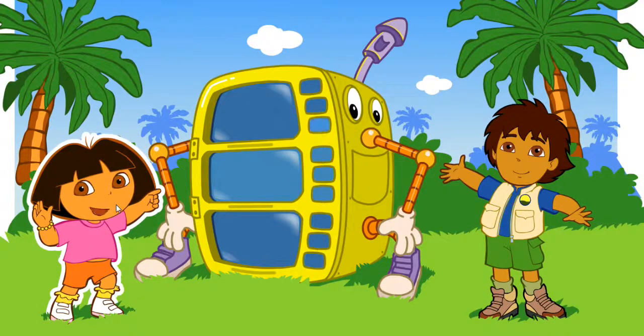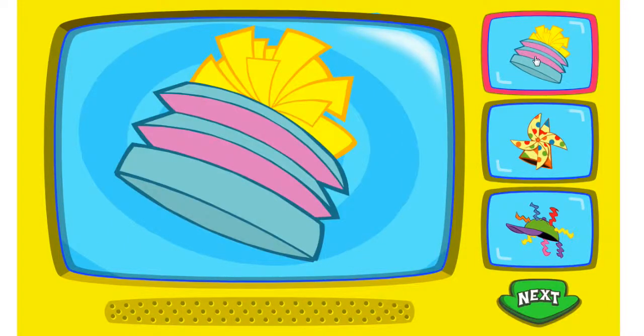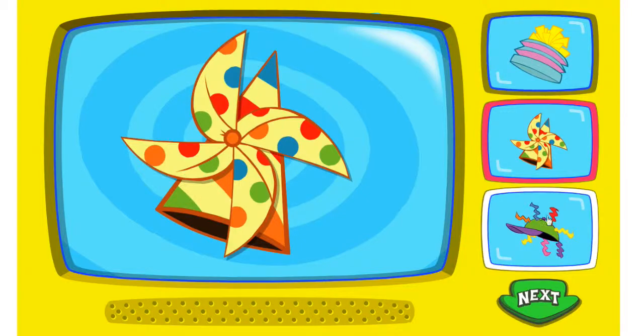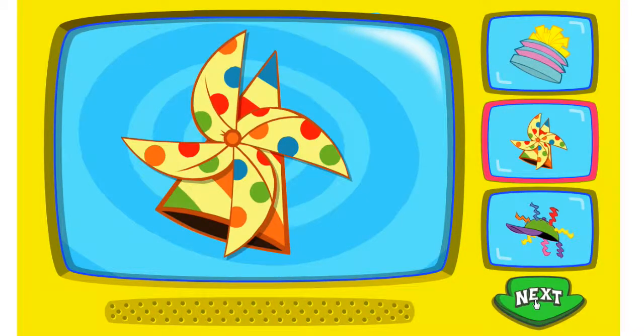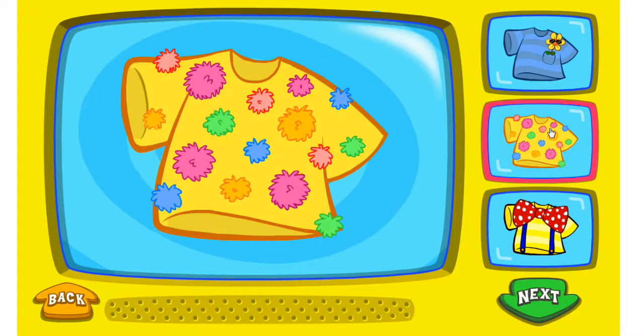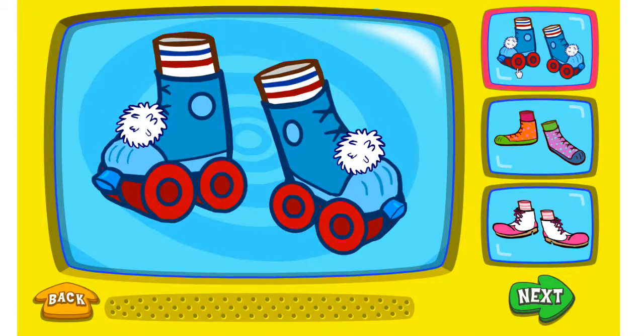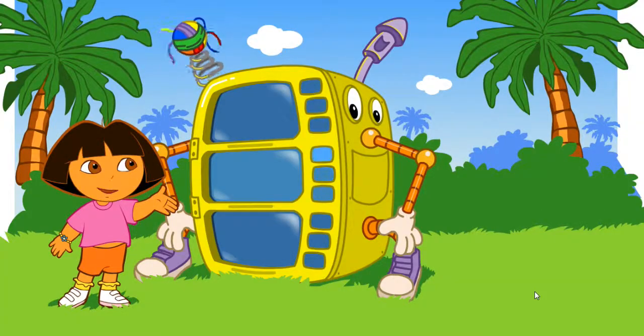Great, let's start making my costume. To pick a hat, click on it. That's silly. To pick a silly shirt, click. To pick a pair of silly, funny pants, click. Look at the super silly costume maker go.